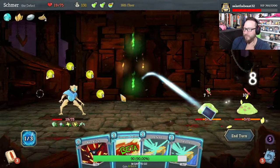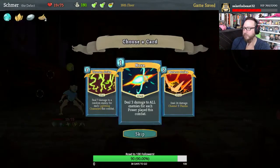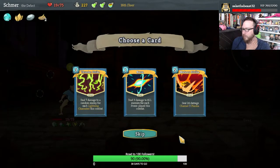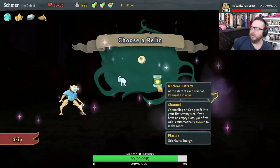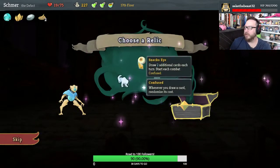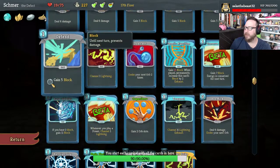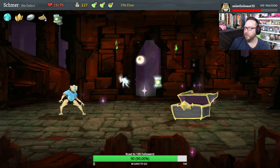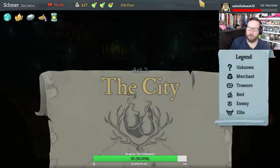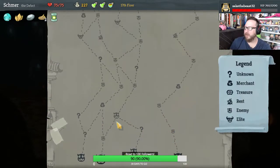Dual Cast — I like it. Kill you, and it kills you. Very good. Gonna take Thunder Strike — we are channeling a lot of lightning. I think it would be good to start with extra energy, but let's see if Snecko Eye would be good. It doesn't look like it. Let's take Nuclear Battery, so that starts us with a Plasma, which gets us extra energy.